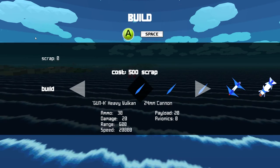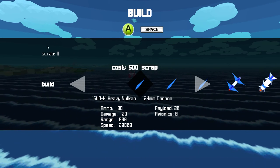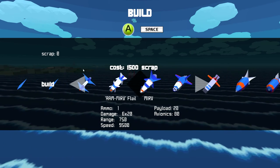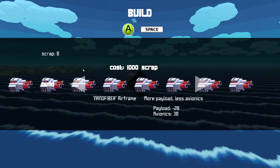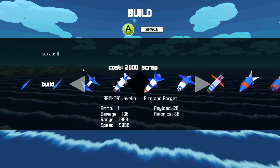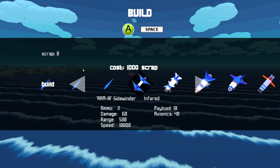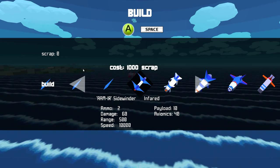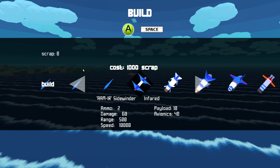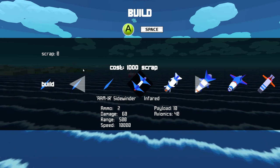Next is the arrow lab. You can see in the top left there is a scrap count. You get scrap from killing enemies and destroying facilities, and you can use that to buy things here such as guns, missiles, bombs, and the arrow mod modifications. Every single weapon has a description explaining its name, the type of sight it uses, the amount of ammunition, damage, range, speed, payload, and avionics cost.